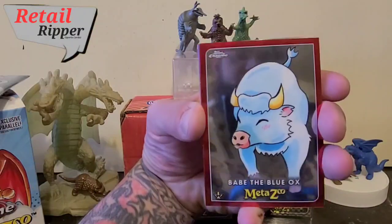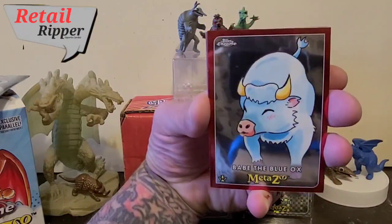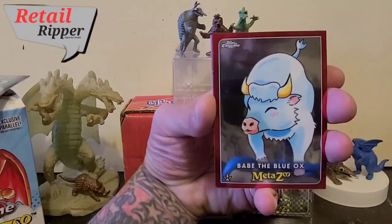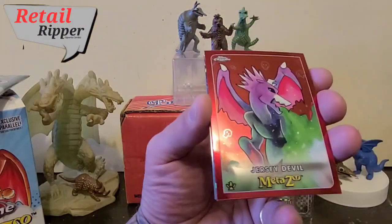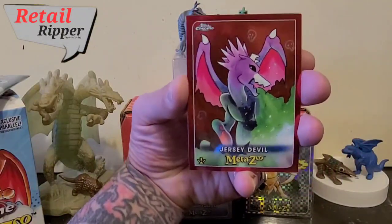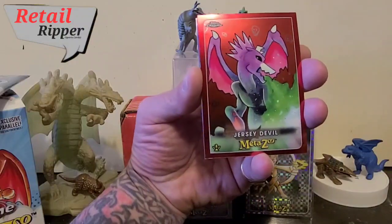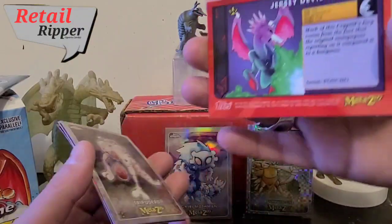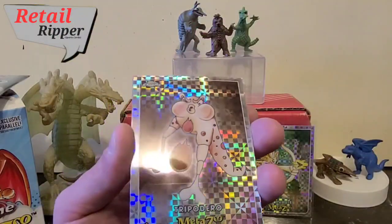Babe the Blue Ox. Oh, that's right. Can you see my cool mushroom sweater in the background? That's right, I'm a fun guy. And the Jersey Devil — oh, that's right, the Jersey Devil. There's some stats.